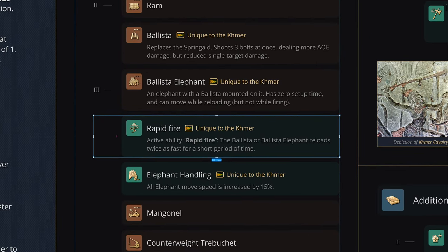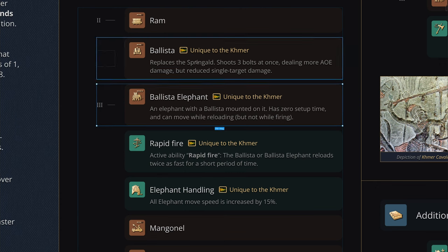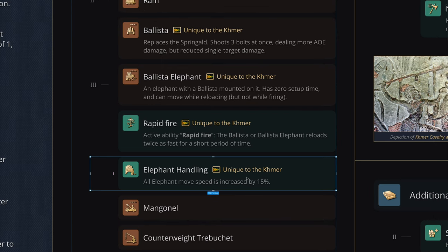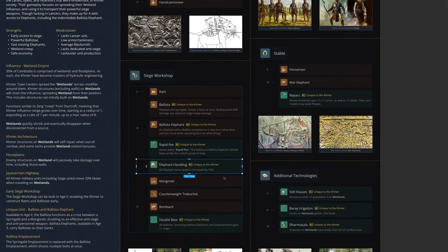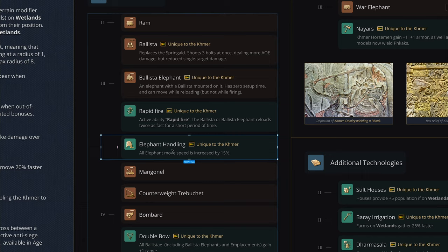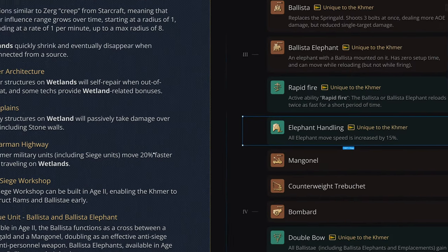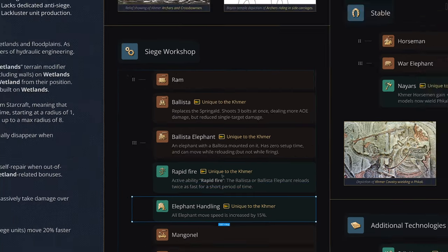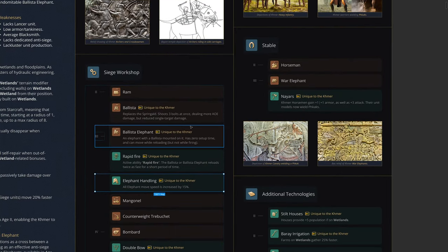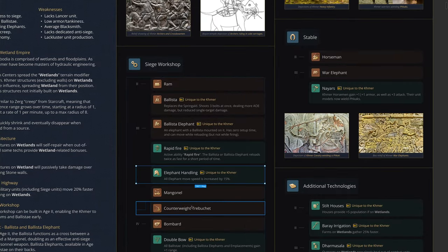Rapid Fire is a technology available in Castle Age that makes the Ballista or Ballista Elephant reload twice as fast. Elephant Handling is another technology that increases elephant move speed by 15%. The theme with the elephants here is that they're semi-cavalry. They're not as tanky as the Delhi elephants, but they move faster — not only 15% faster from this tech, but also 20% faster when traveling on wetlands. So you can have potentially very fast elephants if you're playing this faction right. With three archers on your elephant, you almost have Mangudai-level Tower Elephants that can kite around and never be taken down.